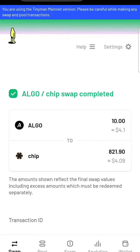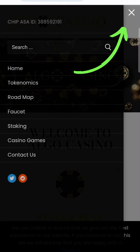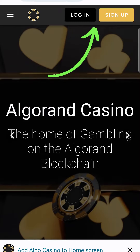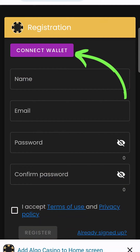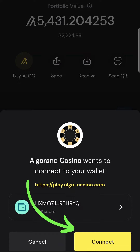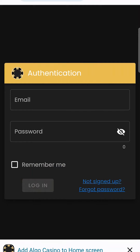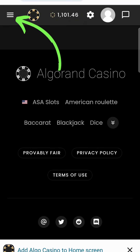Now go to the Algorand Casino. On the top right-hand side, click on the three dots. Go to 'I want to play casino games.' When you press that, you're going to have to sign up. Put in all your information, get a password, and then press connect your wallet. When you press connect your wallet, it's going to take you back to your para wallet. Press connect. Now you're connected. Once you're connected, press log in and put in your information.